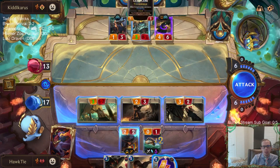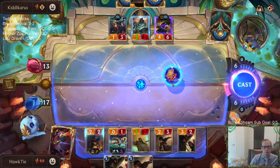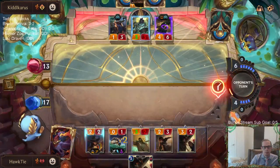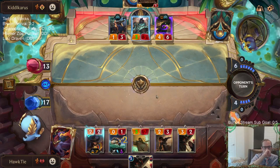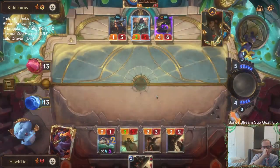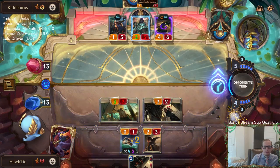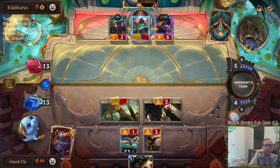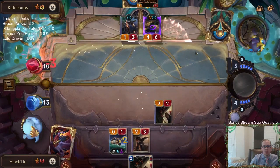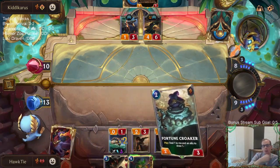If I go Stun again, then they go Gangplank, and then I have to attack into Gangplank. They still get to play Gangplank this turn - that Parlay is nice, getting to kill that and still play Gangplank. Why are they not playing Gangplank? I guess they're worried about my burn spell.